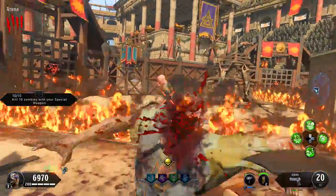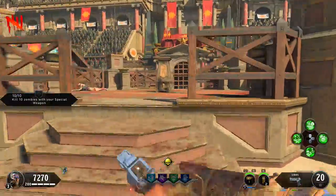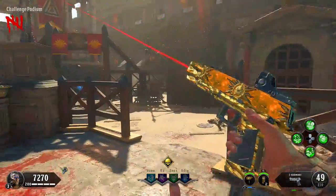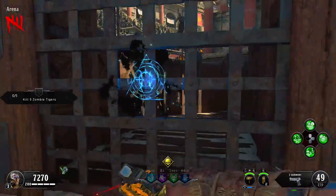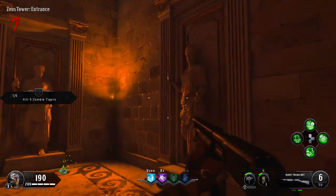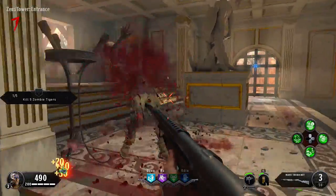I got my 10 out of 10 specialist kills. I'm using the Spitfire by the way — such an amazing pistol. We got the Z Harmony pack-a-punch weapon. Most people just get this and they're done, but you want to keep going with the challenges. In Black Ops 4 zombies they only give you four perks to start, but there is a way to get a fifth perk by completing these challenges.